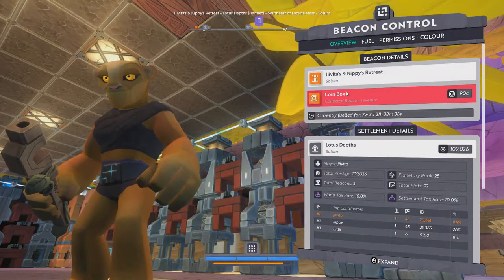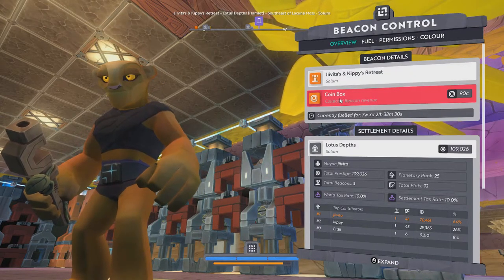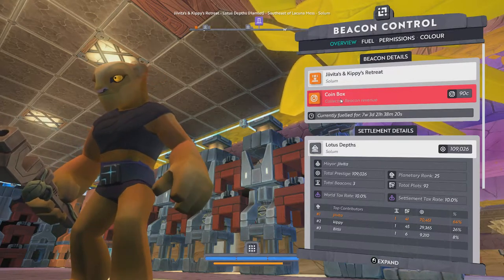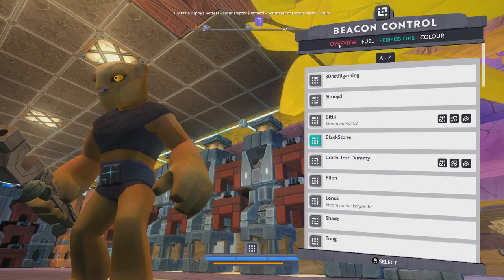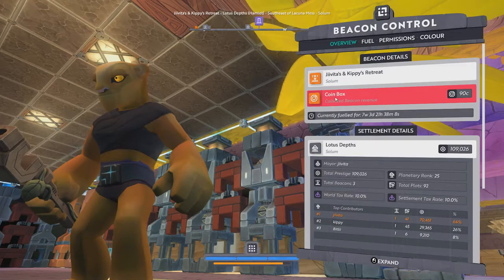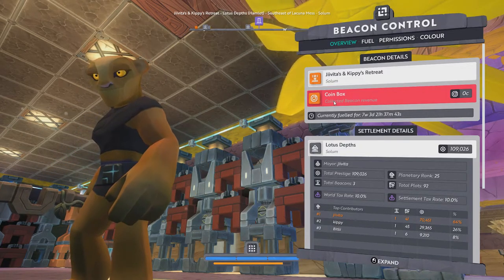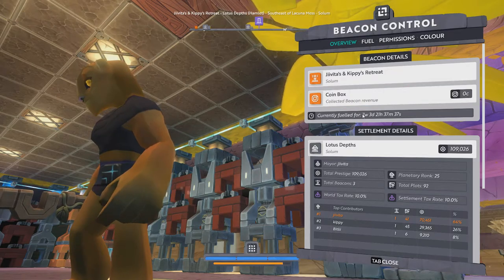Some additional notes on footfall. Footfall is generated by other players passing through your beacon. It's slightly unclear as to whether or not players being on your friends list will affect footfall. I believe it's not supposed to affect it; however, if they have permissions to your beacons — say you have somebody helping you build and they have permissions — then I believe that will negate footfall from being generated. Basically once per day a player can pass through your beacon and generate a small amount of coin.